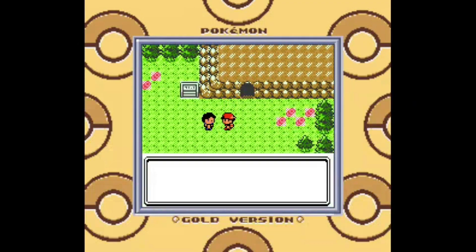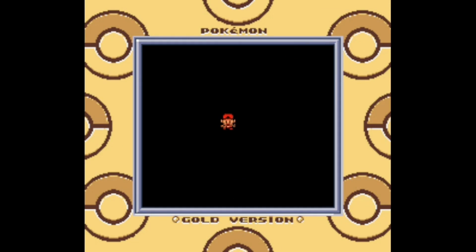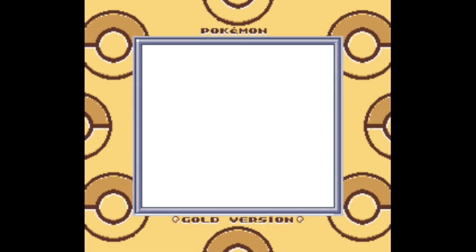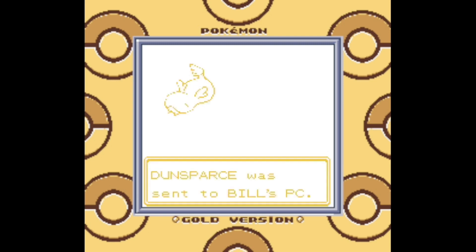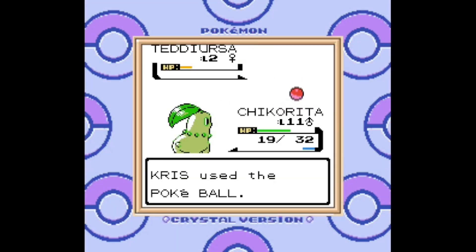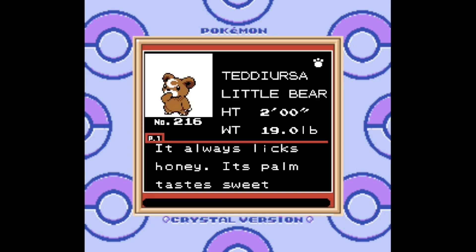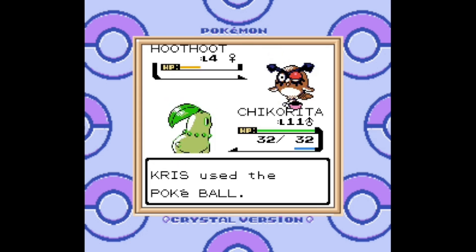We have the first of many optional caves in Generation 2. The aptly named Dark Cave is pitch black until you have Flash to light it up, but you can still capture the Pokémon inside. There's one in particular that I'm after — Dunsparce — which has a 1 in 100 chance of spawning with every encounter. Very annoying to find, and I'm not even sure it's that good, but it does start with Rage, so maybe it'll be good. In Crystal Version, you can also find Teddiursa in Dark Cave, but only in the morning, which makes him doubly annoying to find, because in addition to his low spawn rate, he can also run away if you take too long to capture him. There are some enemy Pokémon that are now capable of running away, which over the course of Generation 1 didn't really happen unless you were in the Safari Zone.